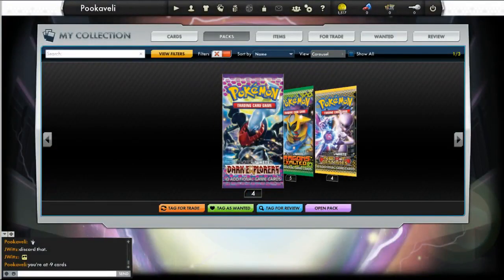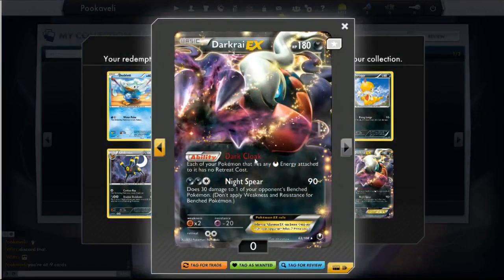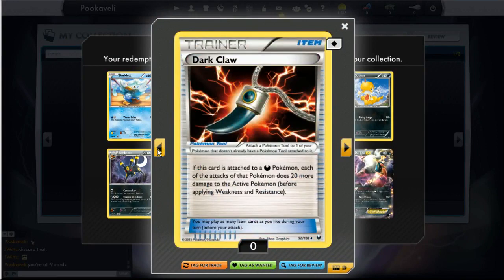We're just going to go through and open some packs to see if we get any good stuff. I'm going to open this one — oh, a Darkrai EX! These are actually really difficult to get; the EXs are really random when you try to pull them out of packs. Unfortunately, the trading system is not up right now, but you can still open packs and test your luck. In this situation I was very lucky to get a Darkrai EX.